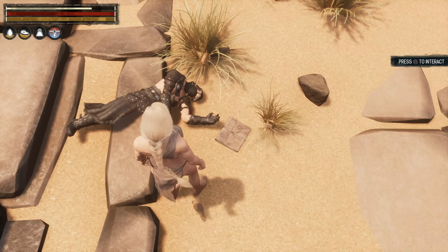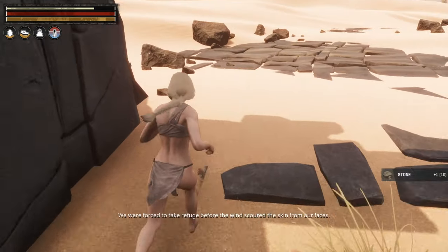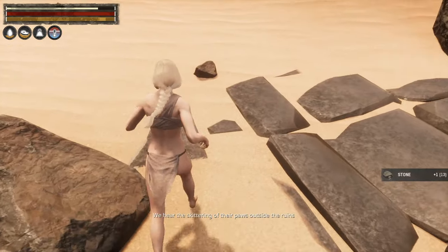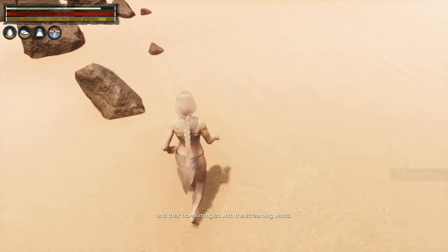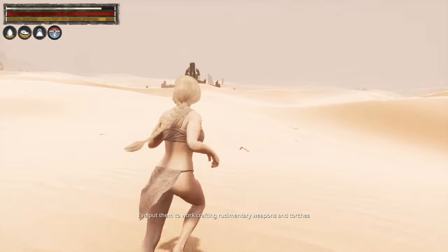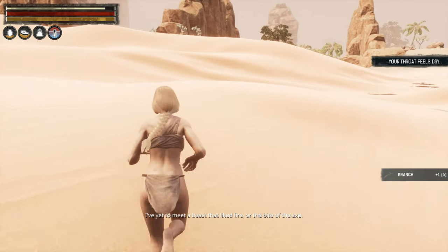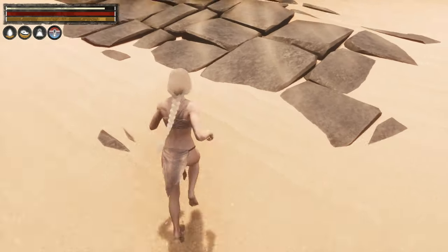Press to interact: 'God's cursed this sandstorm — we were forced to take refuge before the wind scoured the skin from our faces. There is something in the storm — beasts. We hear the skittering of their paws outside the ruins and their howls mingled with the screaming winds. The men are scared. I've put them to work crafting rudimentary weapons and torches from the loose stones and rough plants that dot this place. I've yet to meet a beast that likes fire or the bite of an axe.'